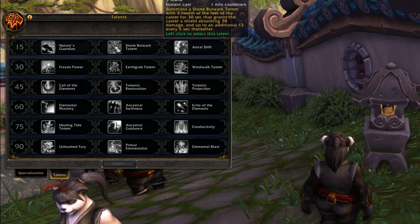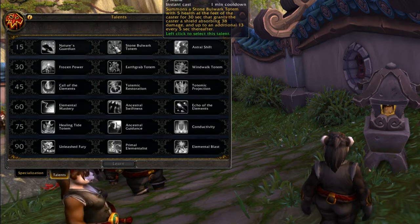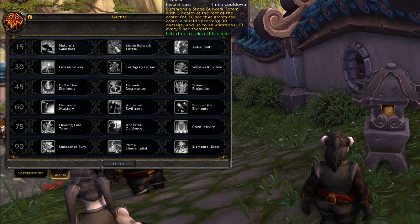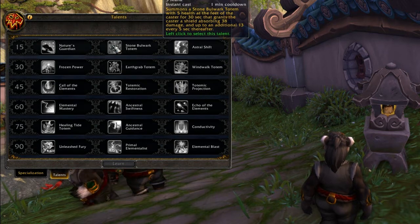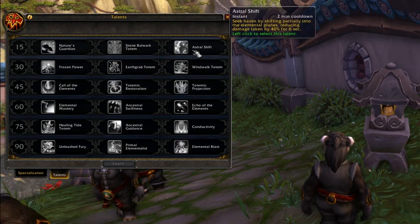Stone Bulwark Totem - summons a Stone Bulwark Totem at the feet of the caster that grants the caster a shield absorbing damage, and up to an additional amount every five seconds thereafter. Obviously I don't know what those numbers are actually going to be like, but it's going to absorb damage and then every five seconds after it's cast it's going to put another shield on you for a lesser amount. That's great survivability right there.